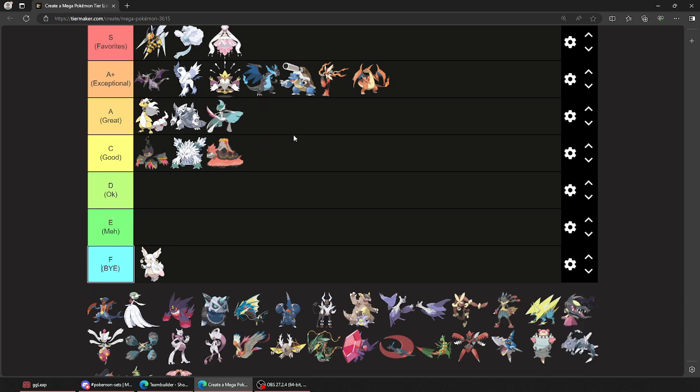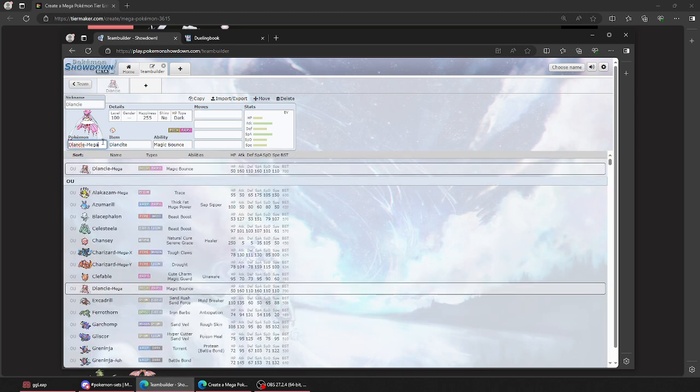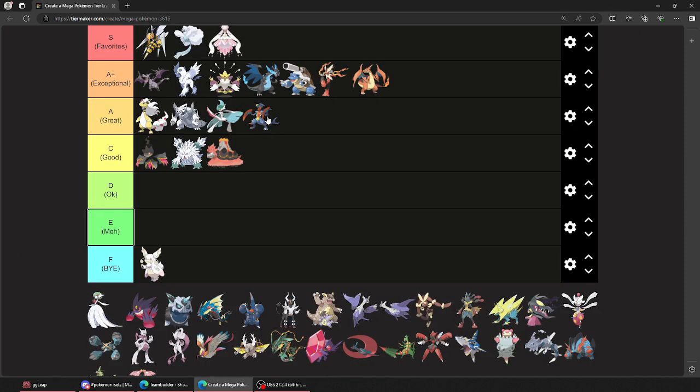Gallade — I'm going to put him here. He's better than these three for sure. If they change it from Steadfast to Sharpness, I think this thing is even more of a threat than it already is. But moving on — Garchomp. Yeah, you're here too. I don't think you're better than these. What's Mega Garchomp's ability again? Sand Force? Actually, not terrible. 170. Jesus. I didn't know it was Sand Force. Crazy mon. That's all I'll say.